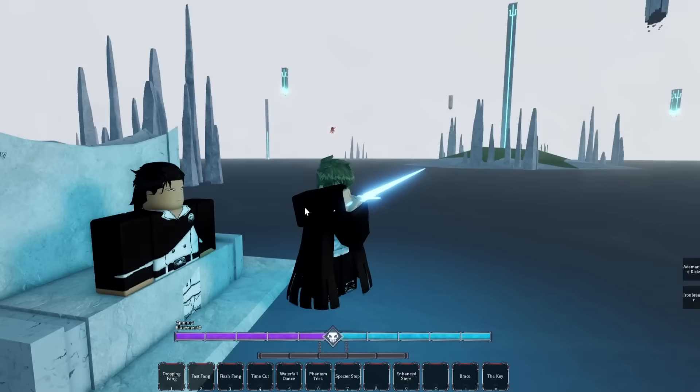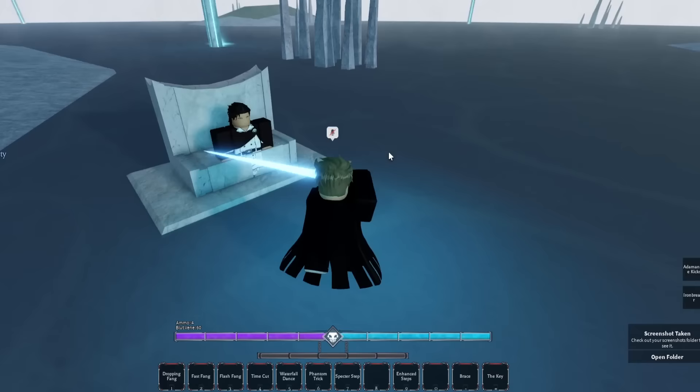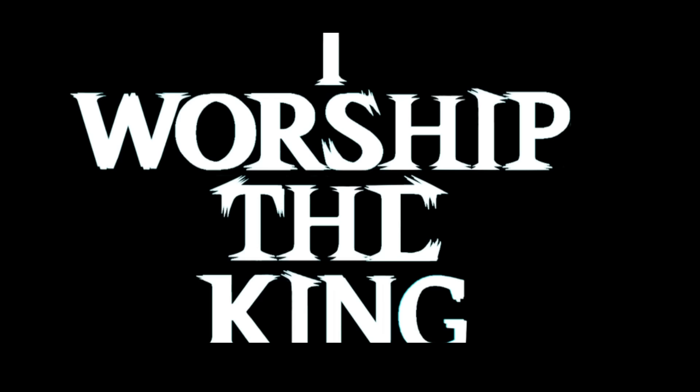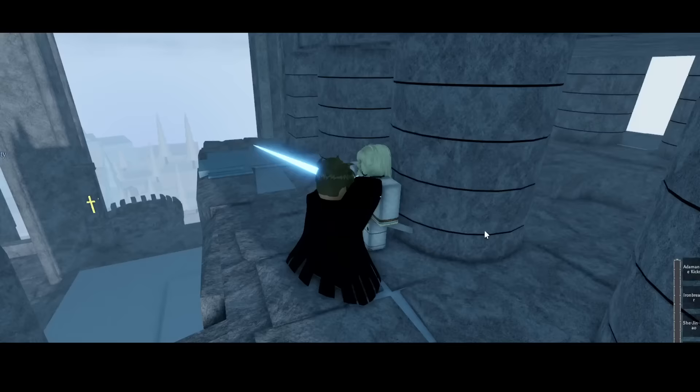Once this guy pops up on your screen, it means you are already finished. Look at that — this glitch is insane. Now let's go ahead and talk to this guy real quick and we should be able to unlock it. Just go ahead and talk to him and we should automatically unlock our vault standing right there.